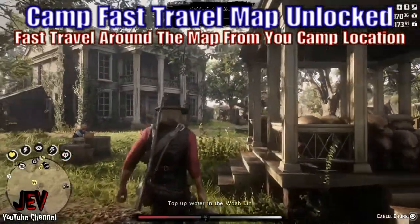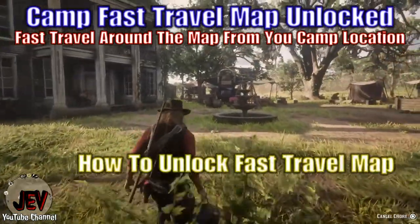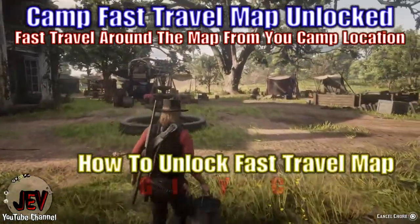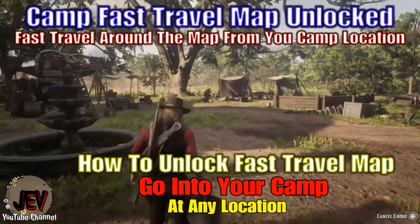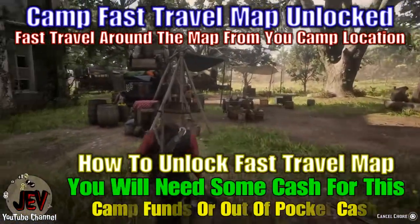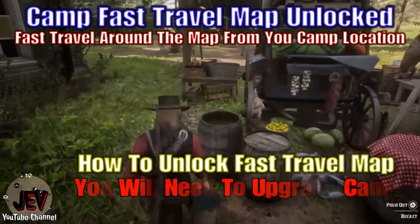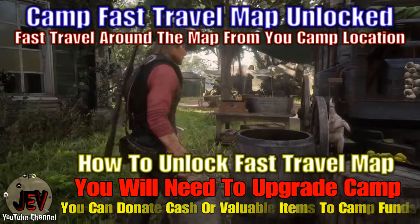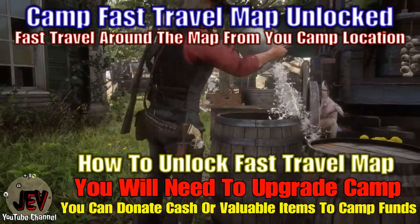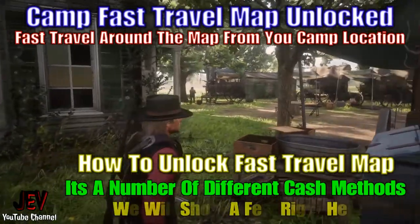First, to unlock the map you're going to have to go into your camp — it does not matter what location it is. When you get to your camp, you will need some cash for camp funds or out-of-pocket cash. You will need to upgrade the camp; you can donate cash or valuable items to the camp funds to be able to do that.